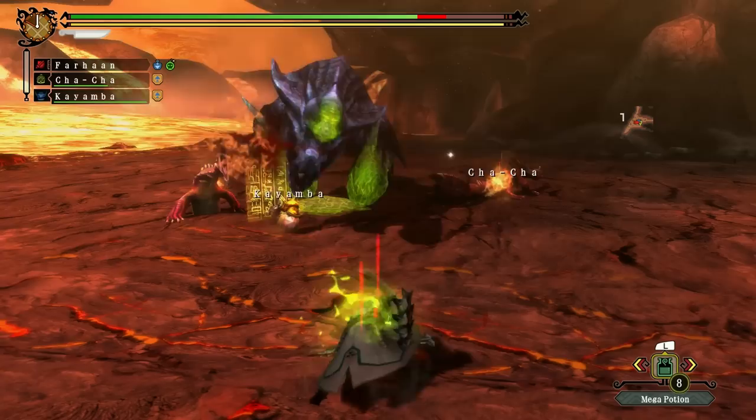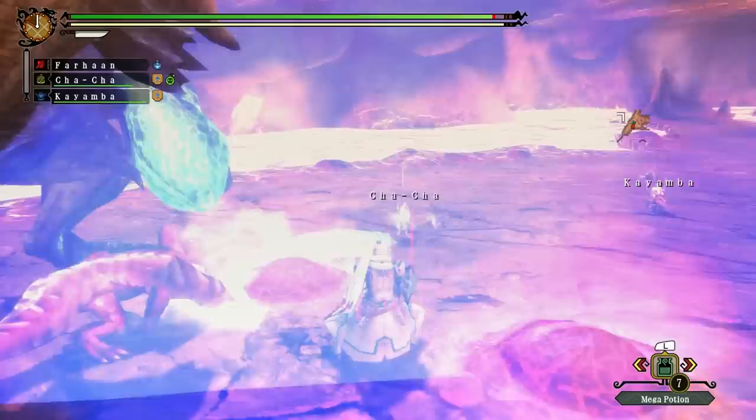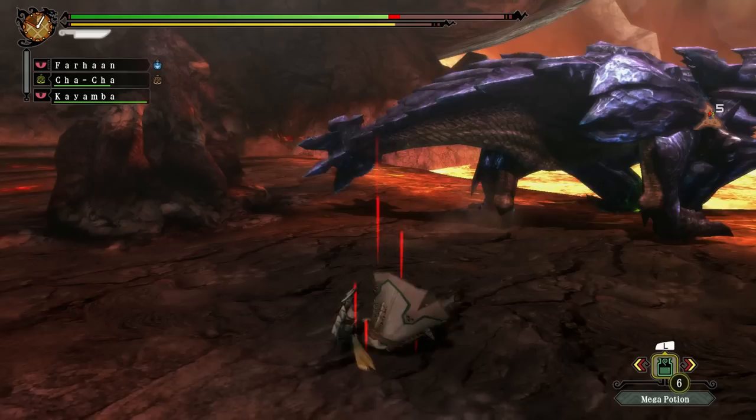Most of his attacks involve punching — punching to the side, punching downwards. He often attacks in twos, one after the other, and each attack leaves slime on the ground. This side punch in particular has his tail swing around him, which can knock you over.